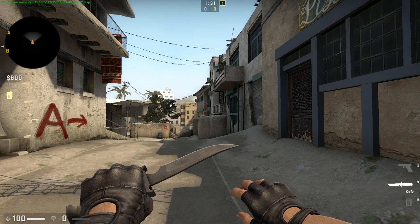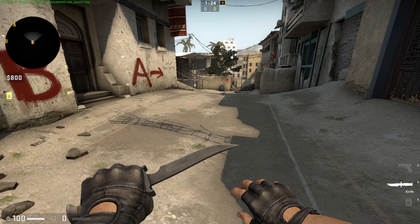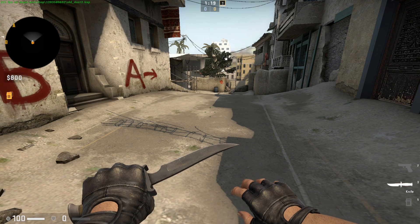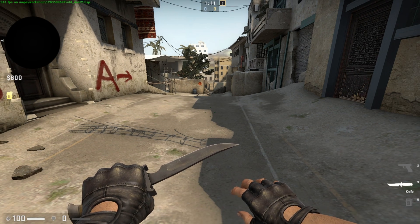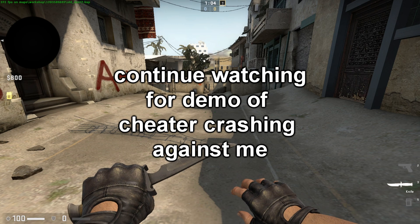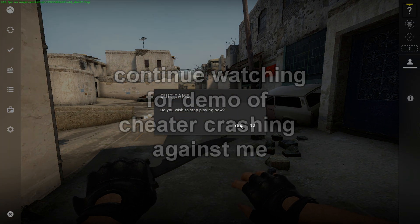I'll show you an example of this in a demo I saved. I should have recorded it but I just saved the demo instead. The freeze time doesn't show up on the demo, so you'll see it randomly cut to a different time because the demo doesn't record when the server's down. Anyway, now that you see this works, you can stop watching here if you want to go use it. I'm just going to show a demo where the guy did that to me.